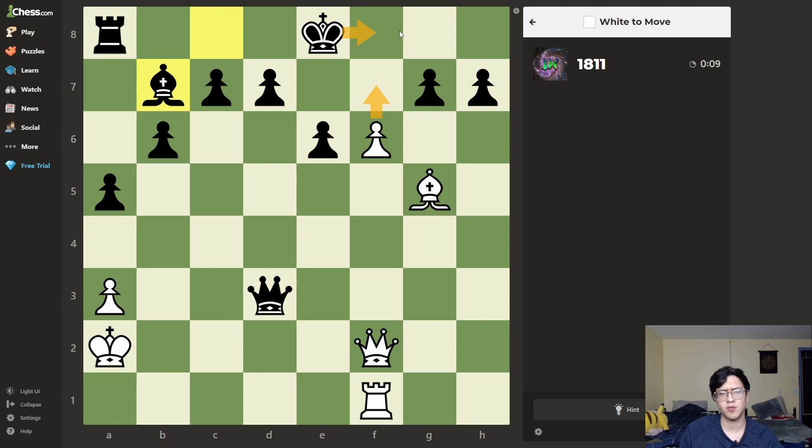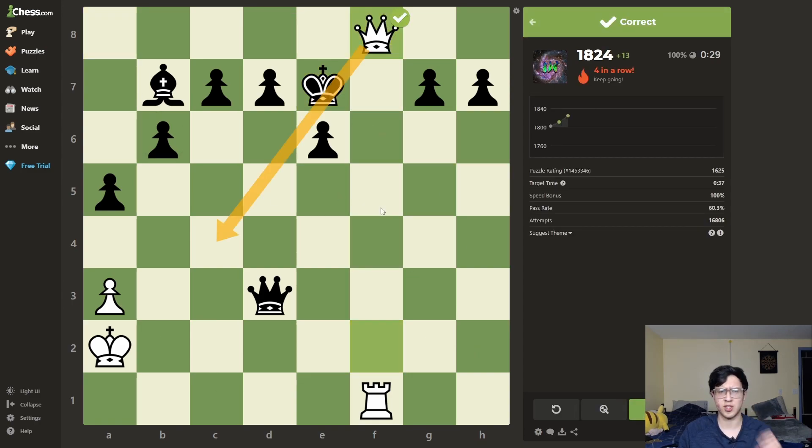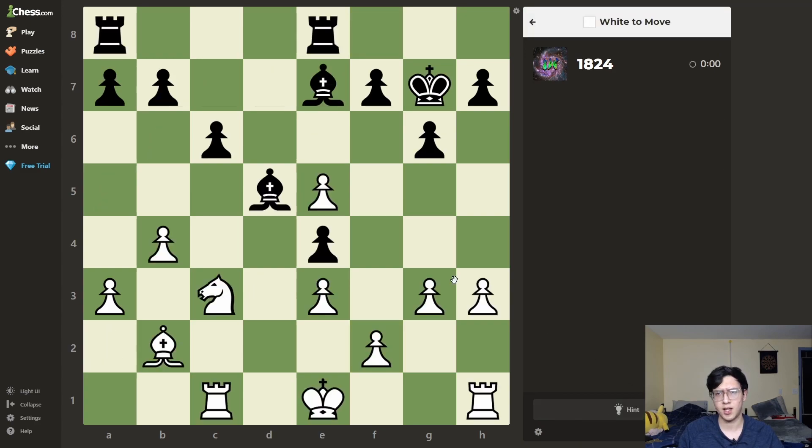White to move — I see this check, check, he moves in front of it, check, moves out the way, promotion and mate. So it's this, then this. Perfect, because the queen covers this diagonal. Perfect, next puzzle.